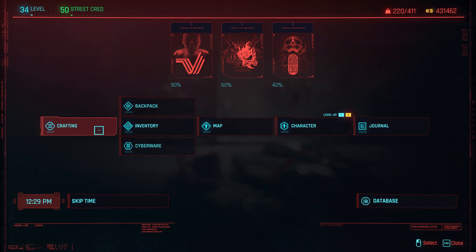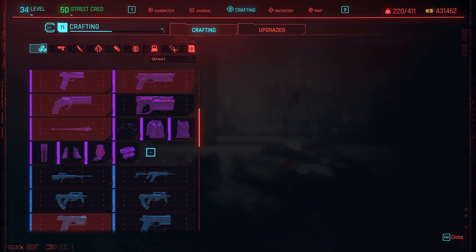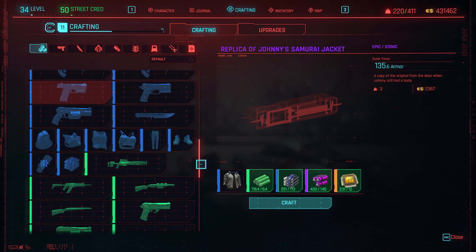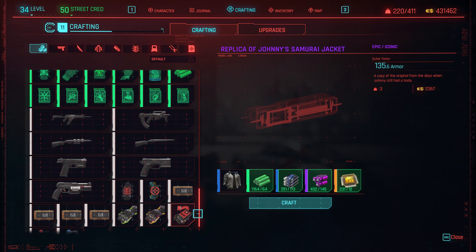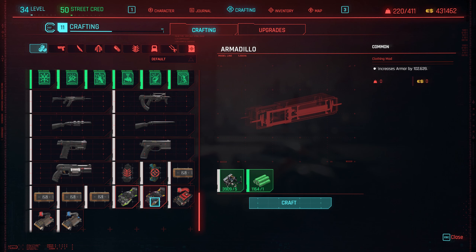So now what we can do is go down to the crafting menu. Armadillo — there we go — we can craft the resist Armadillo. So this one we can craft; let's get a few of them.